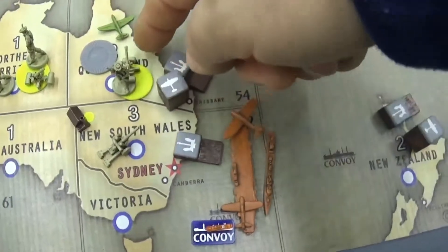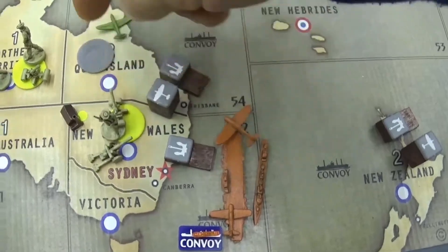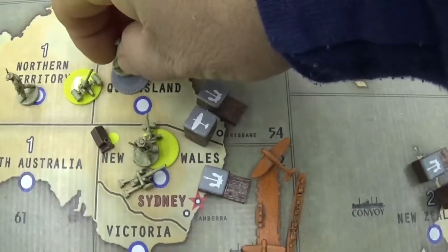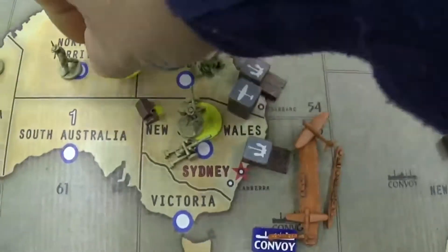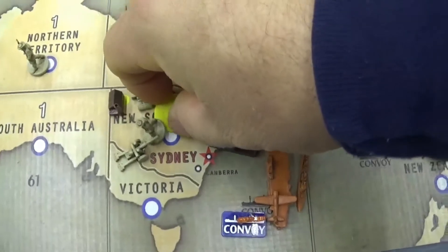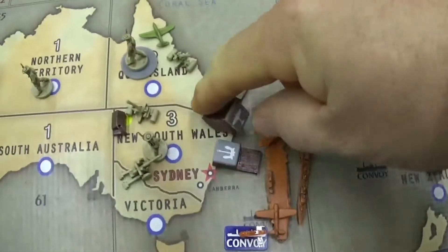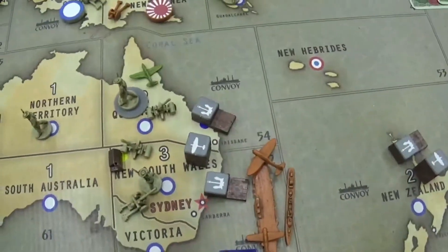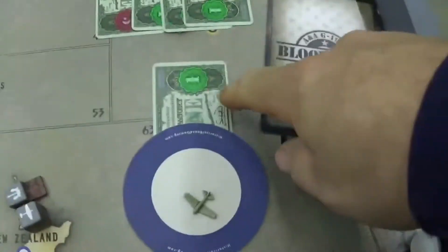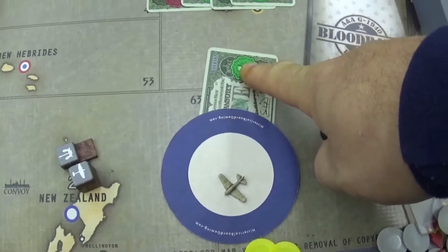One infantry and one AAA from Queensland moves into New South Wales. One infantry and one AAA moves into Queensland. That was everything for Anzac. Everything else remained the same. He saved one IPC.